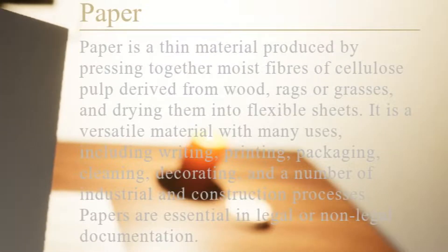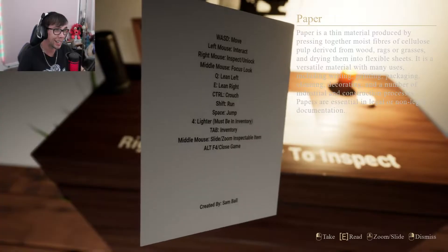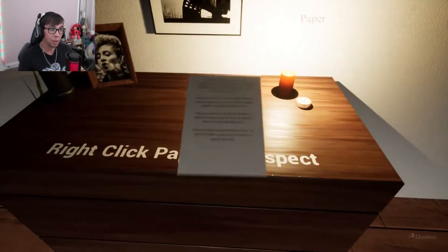Paper. Paper is a thin material produced by pressing together moist fibers of cellulose pulp derived from wood, rags, or grasses, and drying them into flexible sheets. It is a versatile material with many uses, including writing, printing, packaging, cleaning, decorating, and a number of industrial and construction processes. Papers are essential to legal or non-legal documentation. Alright, don't think we need to know that.